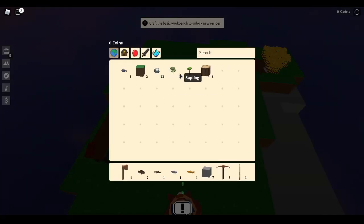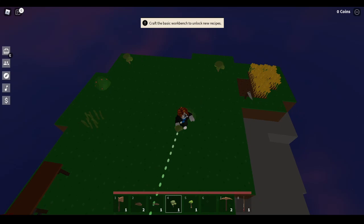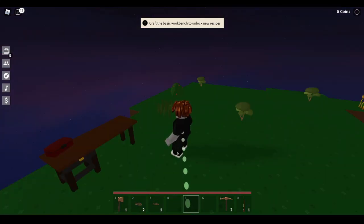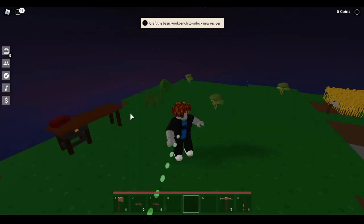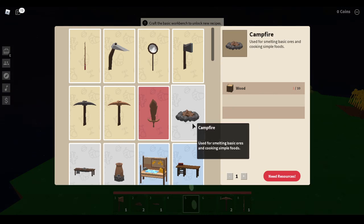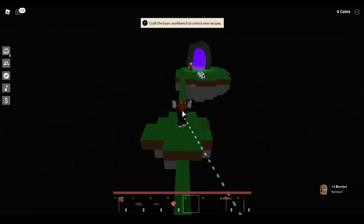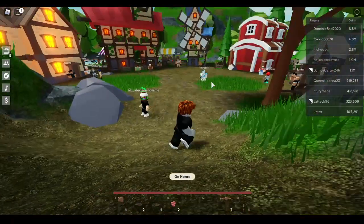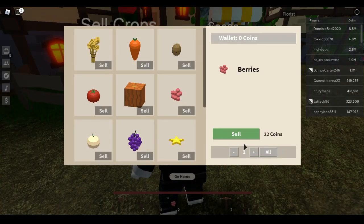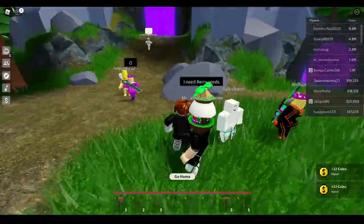Back on your island, take the saplings you got before and plant every single one of them. You're going to need to make a campfire to smelt this iron ore into iron - a campfire costs 10 pieces of wood. To make things faster, harvest the little berry bush you have on your island. Come back through that portal, go to the guy with the green shirt who says 'sell crops,' and sell both your berries for 44 coins total.